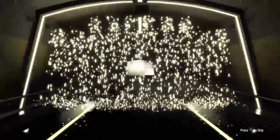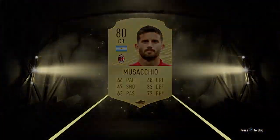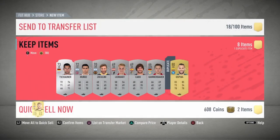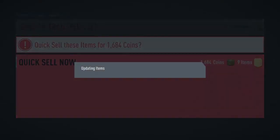Drum roll please... what was that? Center back, 80 overall — Marquisio, or whatever his name is, I don't even know how to pronounce that. 80 overall, with a bunch of silver cards in this pack. It's a trash pack. I'm gonna start putting these up on the transfer market.